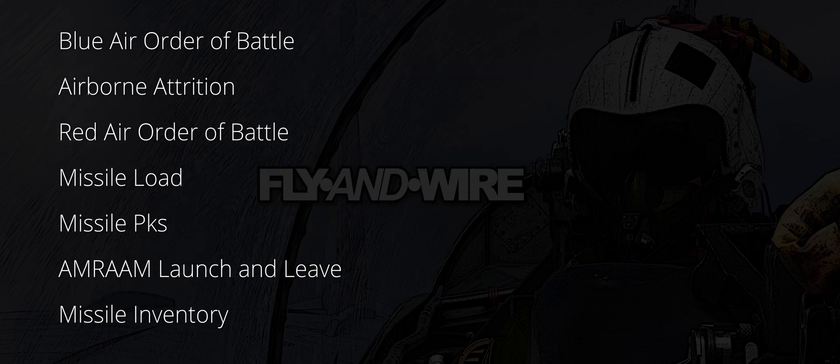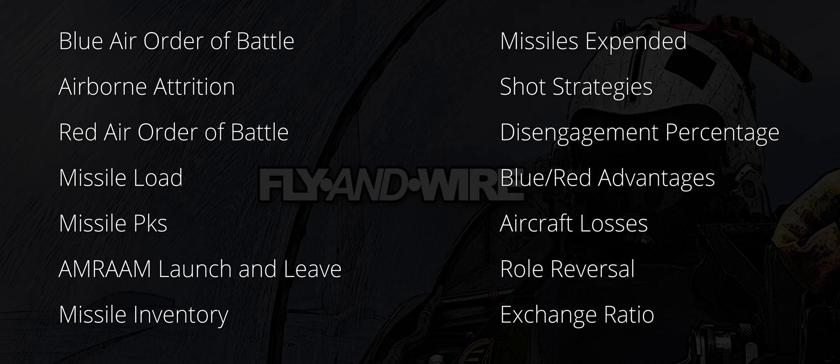Blue air order of battle, airborne attrition, red air order of battle, missile load, missile PKs, AMRAAM launch and leave, missile inventory, missiles expended, shot strategies, disengagement percentage, blue or red advantages, aircraft losses, role reversal, and the exchange ratio.